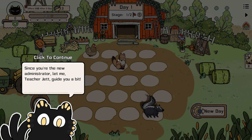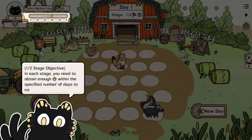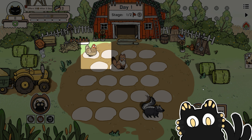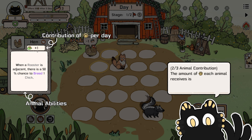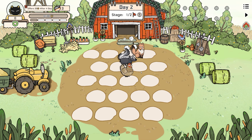Wait a second — is this game just Luck Be a Landlord with cats? Is that what we're doing here? If you haven't played Luck Be a Landlord, it's like a roulette deck builder — that's fantastic. In each stage, you need to obtain enough golden paws within the specified number of days to complete the offering. The amount of coins obtained each day is determined by the sum of contributions from all animals on the field. They will appear in random places. I'm fine with that because Luck Be a Landlord is fantastic, so let's see how this goes.